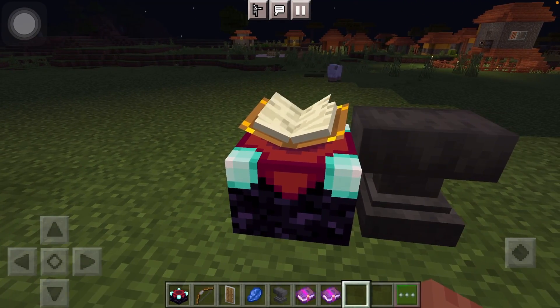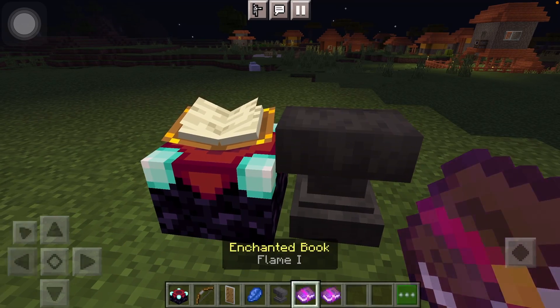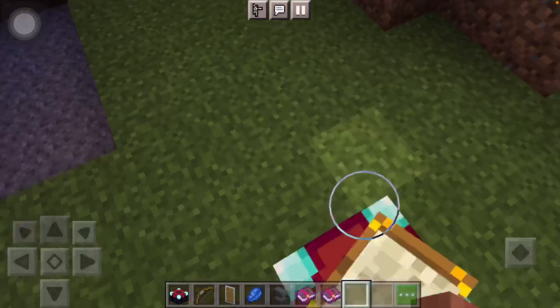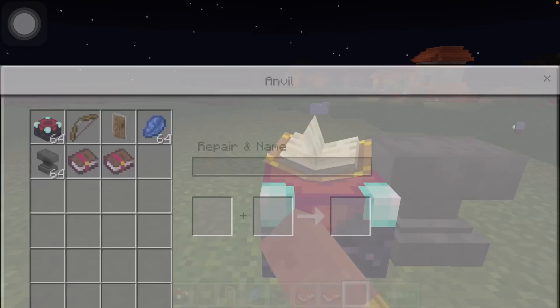First, for this you'll be needing a bow, an enchantment table, an anvil, a shield, lapis lazuli, and you will be needing Flame I and Unbreaking I. It specifically works on these two enchantment books, or there are two other options, but I would rather prefer these.